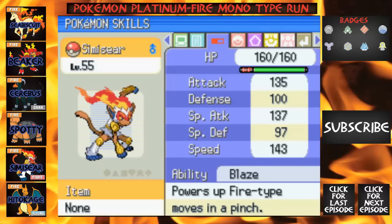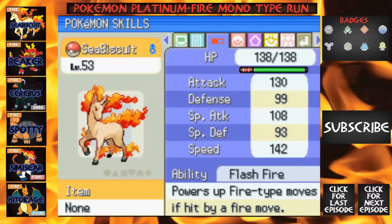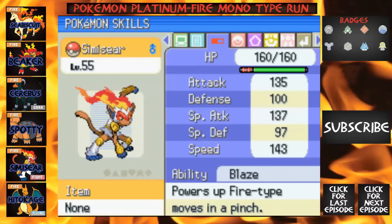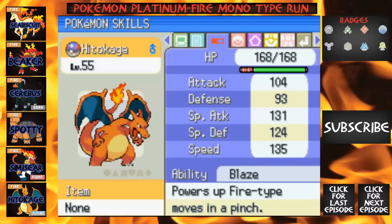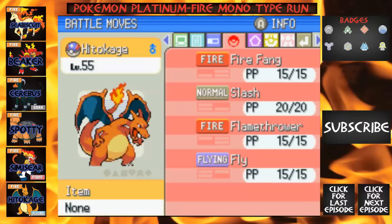Next is Simicere with attack 135, defense 100, special attack 137, special defense 97, and speed 143. Its moves are Close Combat, Shadow Claw, Grass Knot, and Calm Mind. Next we have Hidakage: attack 104, defense 93, special attack 131, special defense 124, speed 135, with moves Fire Fang, Flamethrower, and Fly.